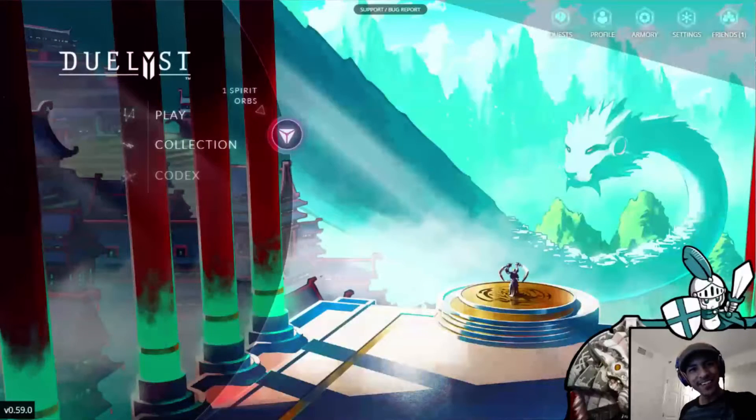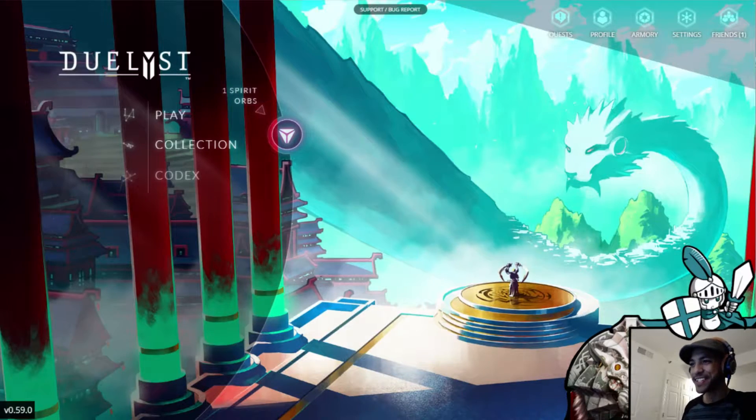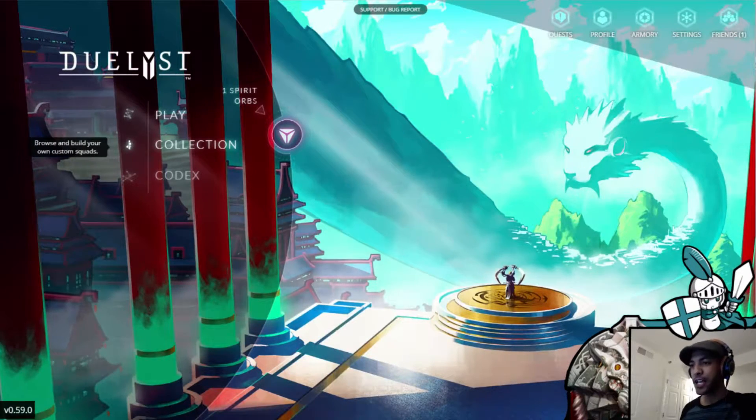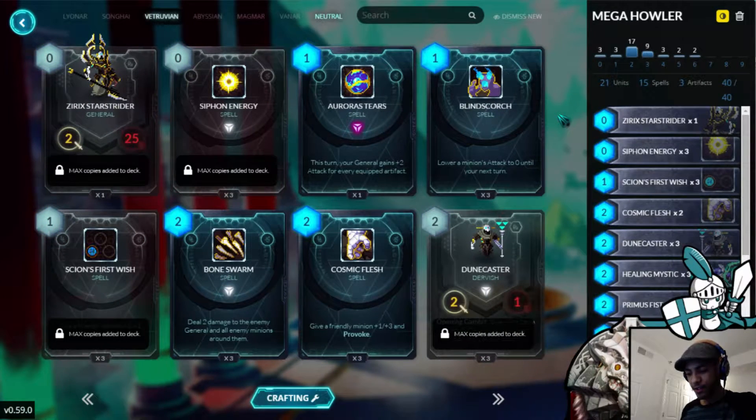Hello everyone, this is Skarsig and welcome back to the next episode of Vitruvian Versus. I did a lot of testing and swapped out a lot of things with the deck, and I've come up with something that I don't want to say is too consistent, but I feel has a decent matchup against pretty much everything besides Vanar, because Chromatic Cold is really ridiculous versus Vitruvian. They were one of the factions that were able to hang with Old Third Wish Vitruvian last month, so now we're paying for it.